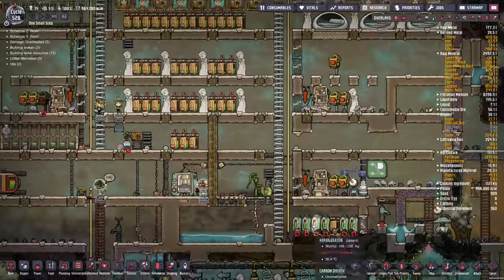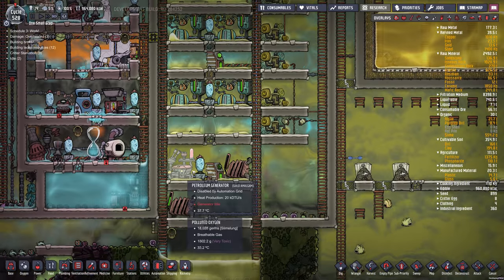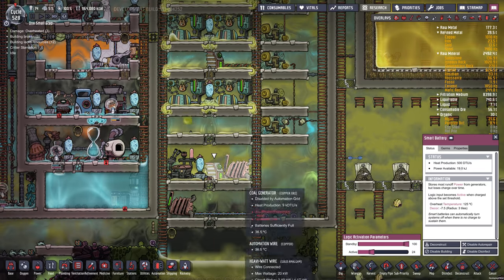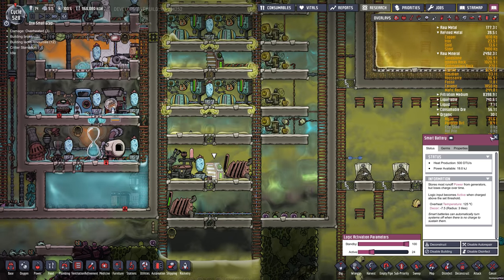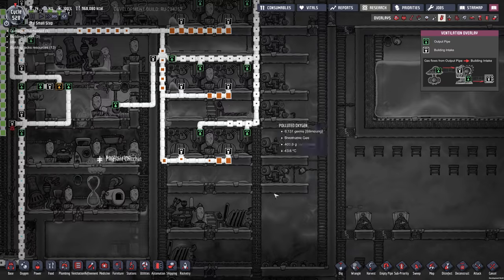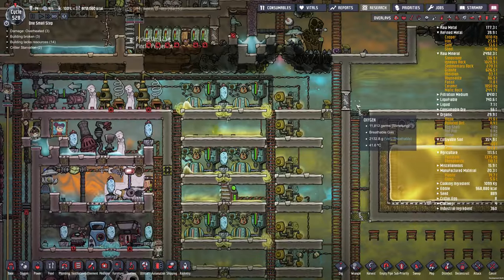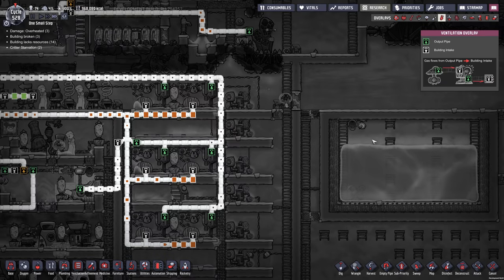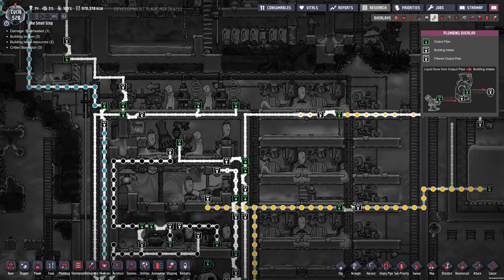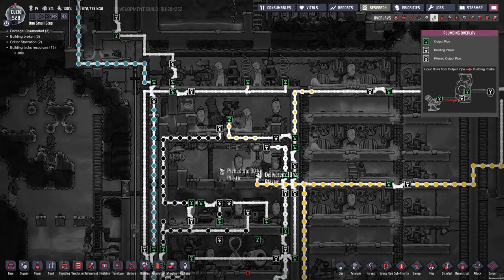The thing I want to point out was down here. Someone suggested that I prioritize my power — like I want my natural gas to be used first and my petroleum second. So what I've done is hooked up a smart battery to the petroleum generator that says if the charge on this battery falls below 24%, kick in the petroleum generator. And this battery connected to everything else is set at 78, so we use natural gas and coal first, and then petroleum second because we have so much petroleum now. That reminds me — we need a petroleum pipe up to the rocket. I should start building that as well. That has to be abyssalite.